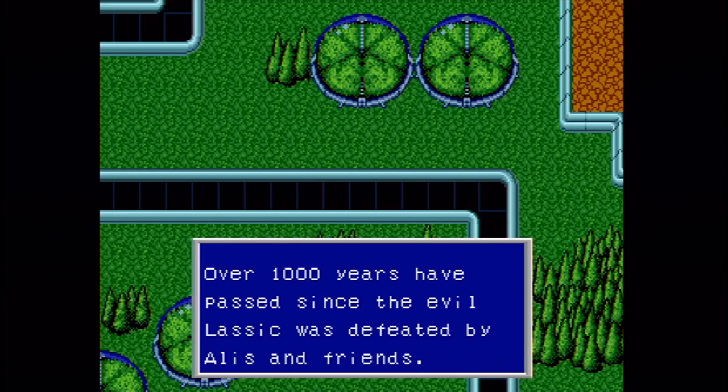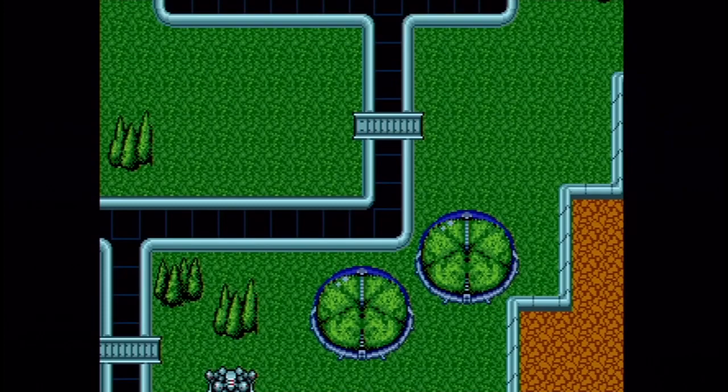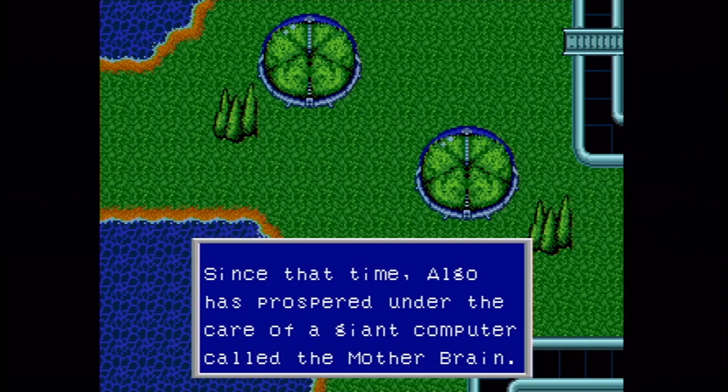They're using the American translations for the characters — instead of Lashiek and Alyssa, it's just Lassic and Alice, because of the names they gave them in the American translation of the first game. This game is very different from the first game in terms of gameplay and battle mechanics, and we'll go over that when we get to it.